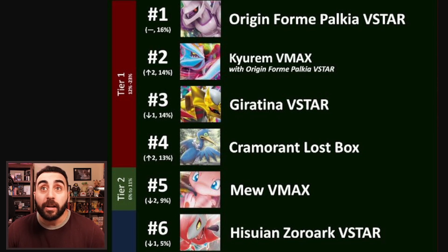Giratina V-Star is performing about as expected — you can make some really crazy Shred plays and amazing Lost Impact into Star Requiem combinations, taking enormous knockouts almost out of nowhere. The Lost Zone box can just pop off so easily that you get 7 to 10 cards in your Lost Zone by turn 2 or 3.